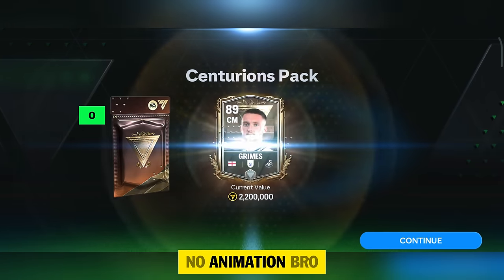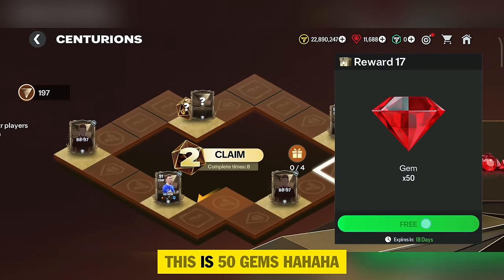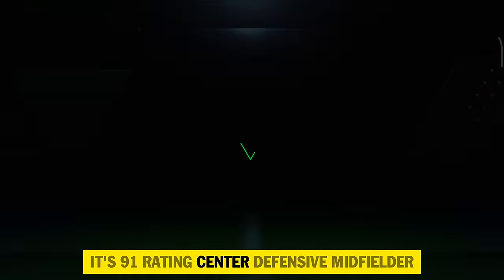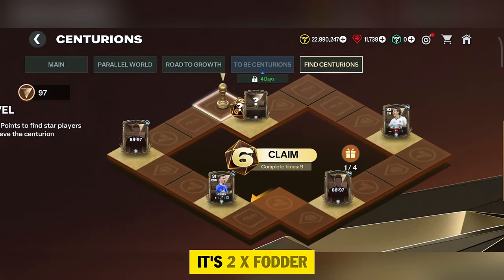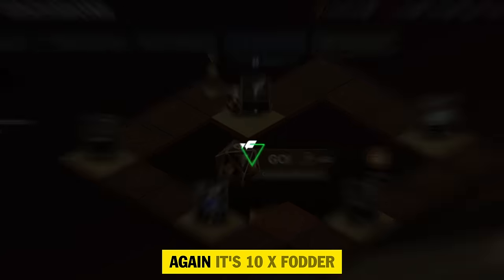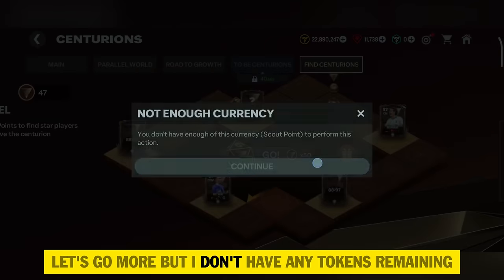Let's see what we can pack from it — no animation, it's an 89 rating Grimes. Going for the first dice try at 50 gems. The second try I got a 6 on the dice — it's a 91 rating center defensive midfielder, I've gotten him a lot. Another try gives 2x fodder, then 10x fodder. I don't have any tokens remaining.